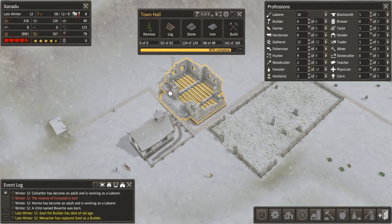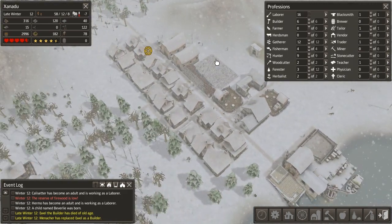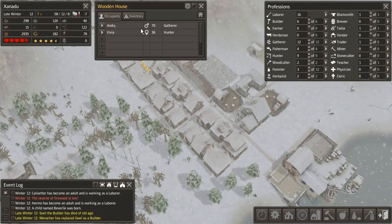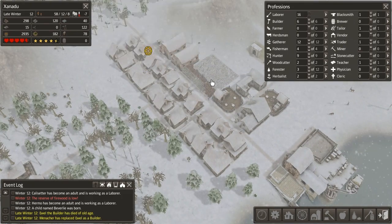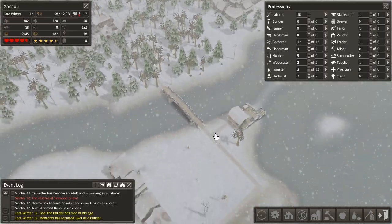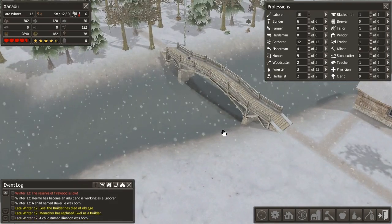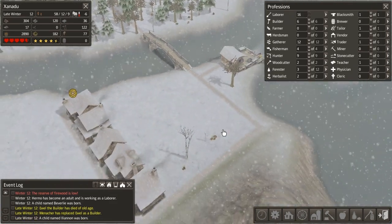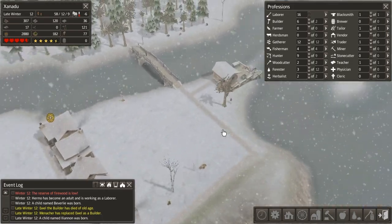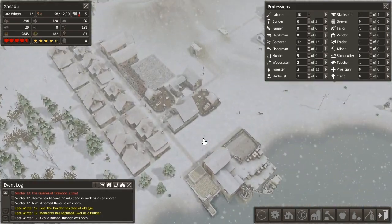I'm looking forward to having this building completed, because it offers some very interesting information I can't wait to take a look at. People are cold over in that house — hopefully they get more firewood soon. There's some in the stockpile, they just need to go grab it — and they got it. All is well. I like the look of these bridges too — most of the buildings in this game look pretty cool.